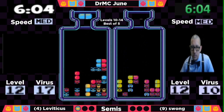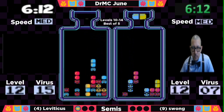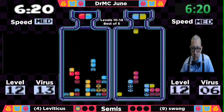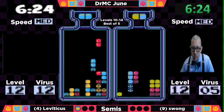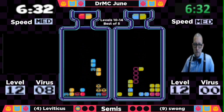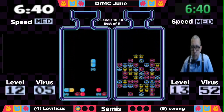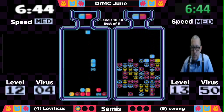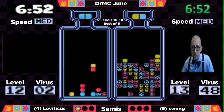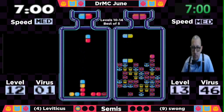Swong is now down to 12 viruses, up to about a six-virus lead. Leviticus is setting things up for a combo on the right side, just waiting for the right pills. He'll get a double, gets a good clear, still down by seven. Trying to open up that right side. Swong gets out at 6:32 — one of the first times we've seen him out of the gate first in this match. Leviticus just a couple viruses away, has everything set up perfectly, waits for a red to pop in and he's out at 7:01.